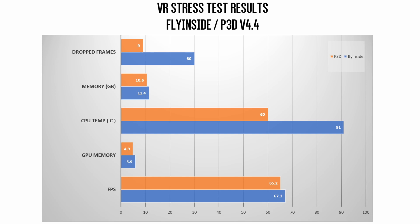Assuming we could apply double the frame rate to Prepar3D for a like-for-like comparison with FlyInside, the results would look something like this: FlyInside shown in blue and Prepar3D native VR in orange. Average frames per second for FlyInside: 67.1, and for Prepar3D: 65.2. It's also worth noting that the number of dropped frames from FlyInside is substantially higher than from Prepar3D — 30 compared to 9 — and perhaps this accounts for some of the variance in the frames per second recorded.